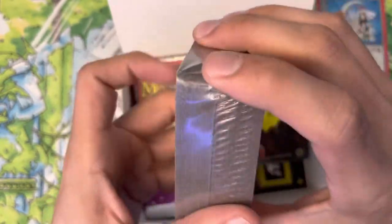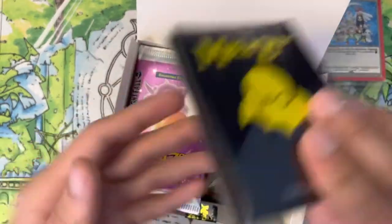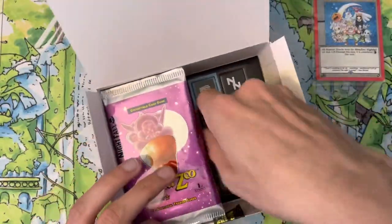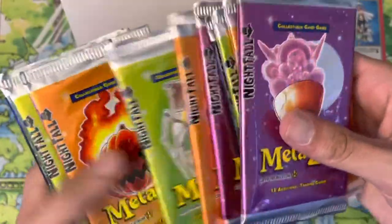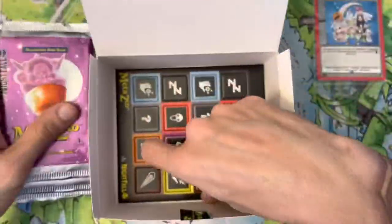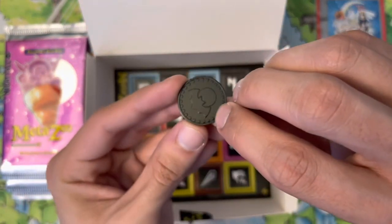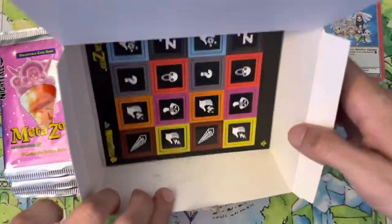I'll throw it in my collection later. There is that rulebook, very useful to have. There is that pack of sleeves — handy dandy to have. I always like collecting these, though not really a big fan of playing with them. There's our ten booster packs of Nightfall. There's a really cool coin — one of my favorites, the all-black coin with the Nightfall logo on the back. And we got those status indicators at the bottom of the box.